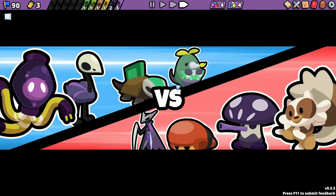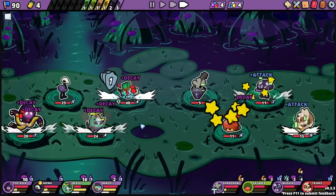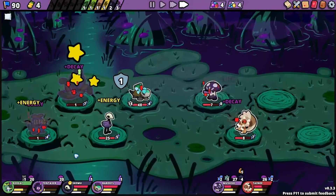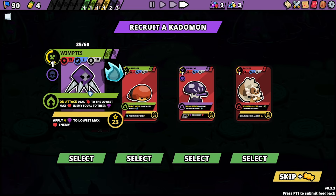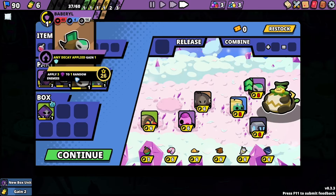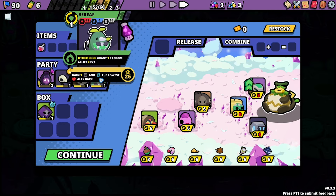Holy shit, that's incredible! I have last wish so they don't die. Oh do I want you? You're so good — on attack deal... I think I want that unit. Who do I toss for it? I have your special, I have your special, I have your special. I do not have your special — you will be my tank, which means you are nothing.